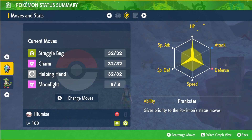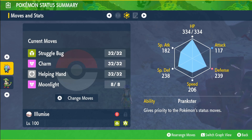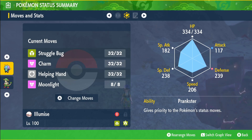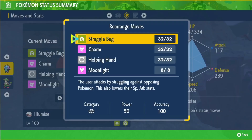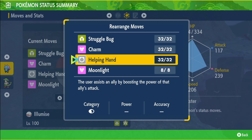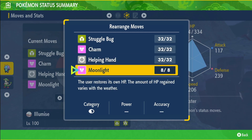EVs in HP, half defense, half special defense. Max IVs in everything — you don't really need attack and special attack. The ability Prankster makes status moves go first. Struggle Bug to lower the opponent's special attack, Charm to lower their attack (doesn't work while the shield's up), Helping Hand to increase the power of our allies' moves, and Moonlight to keep us alive in case we get in danger.